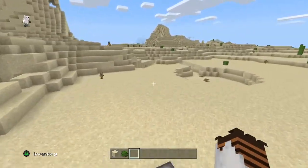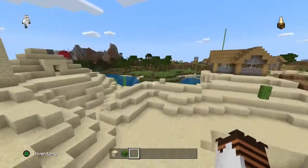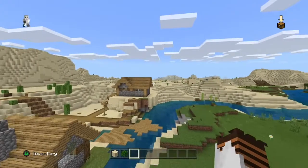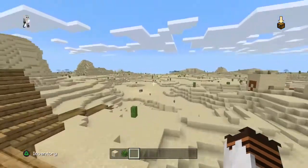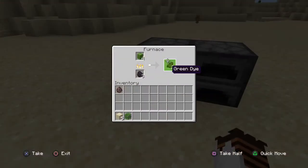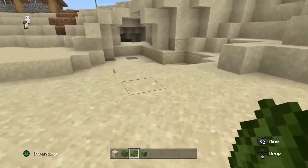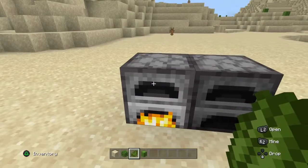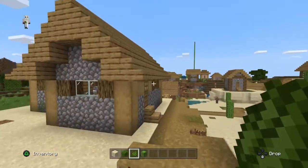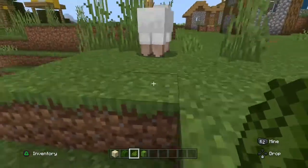You can use green dye for a lot of things. I like to use it to dye sheep, then use their wool to make rugs and decorate my home. You can also use it on banners if you have creeper heads and that kind of stuff. You also get a lot of experience doing this in survival — you can hear that little ka-ching sound.